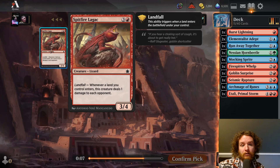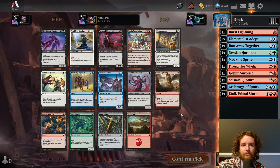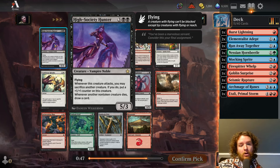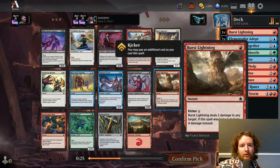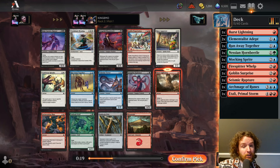Pack 2, pick 1 — we have a High Society Hunter. Really nice card: five mana, 5/3 flying. When it attacks you may sacrifice another creature; if you do, put a +1/+1 counter on it. Whenever another non-token creature dies, draw a card. It's just like Vampire Gourmand but bigger and better — like Vampire Gourmand is a Charmander and this is a Charizard. But I don't think we want Charizard in our deck. I think we want Talarian Terror or Burst Lightning. I'm going to take the Burst Lightning — there's no way it'll table. We'll hope to table Talarian Terror. Stranger things have happened.